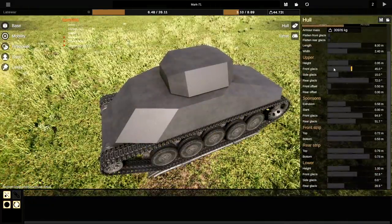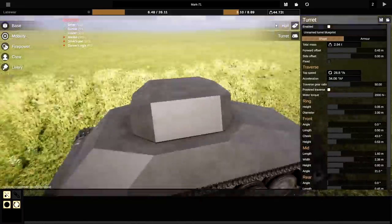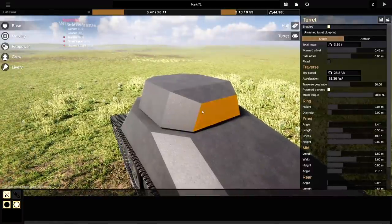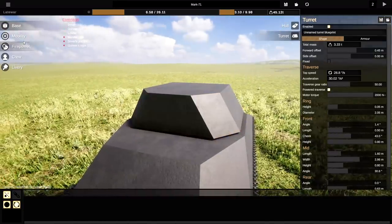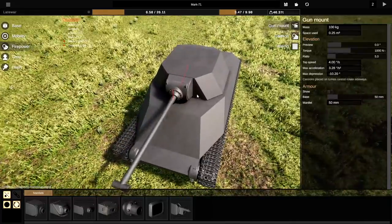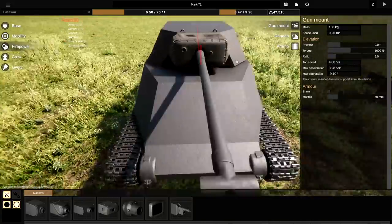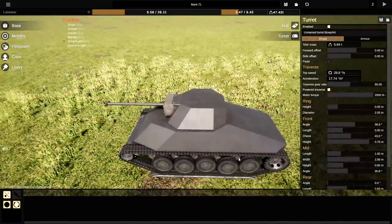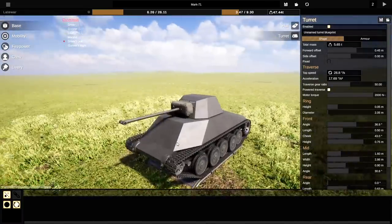Okie dokie. So now we're going to move on to the turret. Let's go ahead and move this thing forwards. Go ahead and offset it forwards and we'll just make it a little bit bigger. We're actually going to go and extend this up, extend this bit down and backwards. And to be honest, that looks okay with me. That actually looks all right. Put the manlet on the front of there, and then we'll actually edit it from there. We're going to have one of these, it's going to go right in the center.